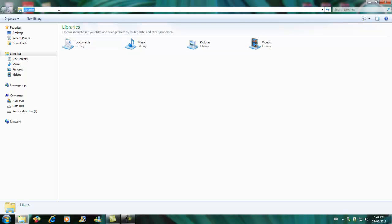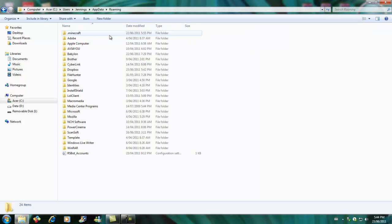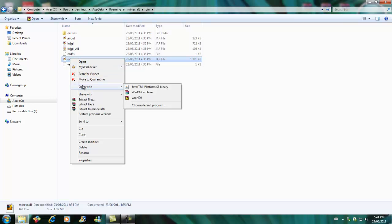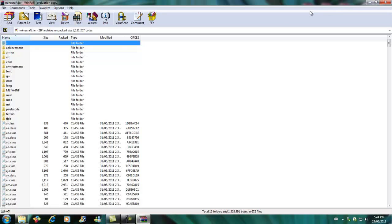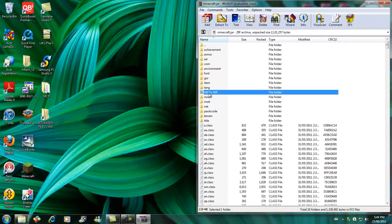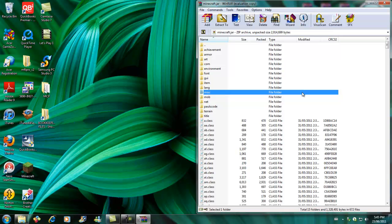I'm going to show you how to get this. First of all, you type in two percentage signs and then 'appdata' to get to this folder. Then you click on '.minecraft' and go into your bin folder. Right-click on minecraft.jar and open it with WinRAR or 7-Zip. First of all, we're going to delete the META-INF folder — delete that — because that will prevent mods from working and will just give you a black screen.